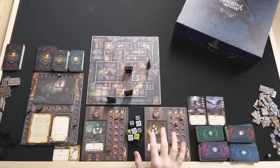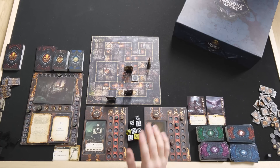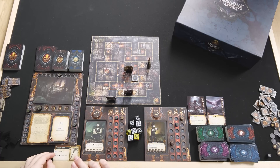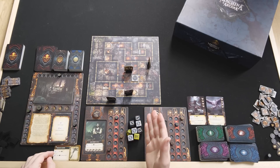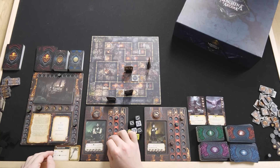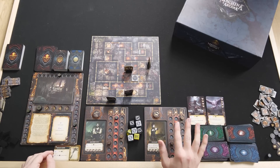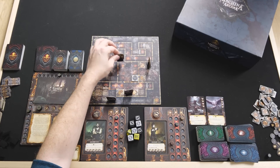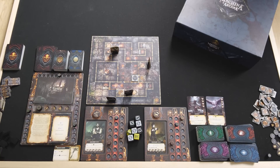Each class can equip one type of item for free, meaning instead of spending extra actions to equip it, they can automatically equip it when they find it. Hank, as a bruiser, can equip weapons for free. We lower our stamina by 3 — that's the cost to open a chest — and we gain 1 essence, which is required to progress from chapter to chapter. With 3 actions left, we move and set ourselves up for next round.